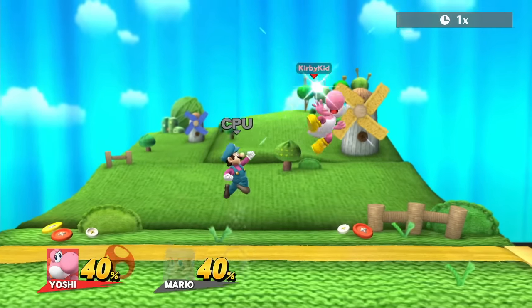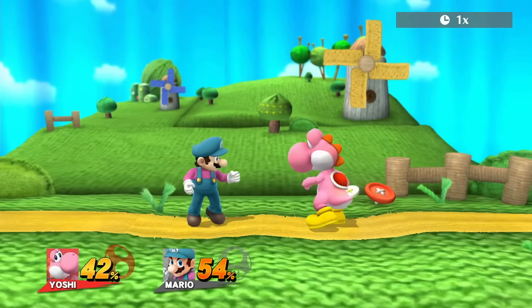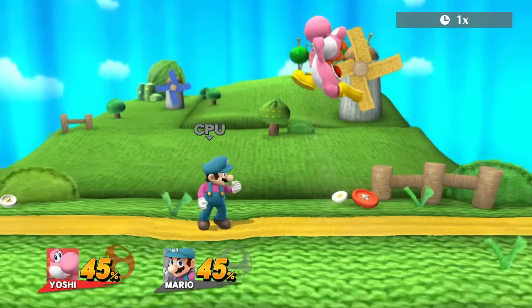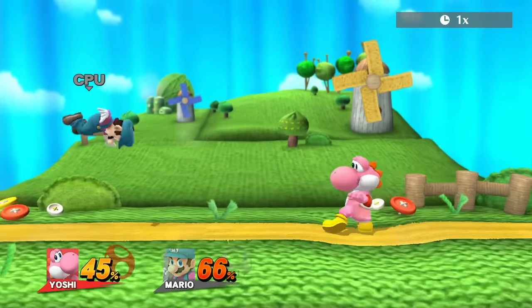Yoshi's forward air gives Mario so much stun that Mario can barely put up his shield in time, and that's good for a perfect parry. But if we up the damage a little bit, Yoshi can actually link the forward air into a jab and Mario can't do a single thing about it.